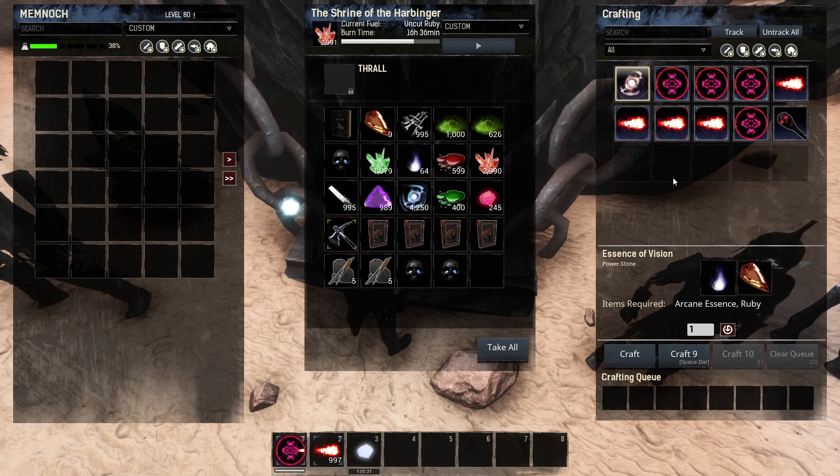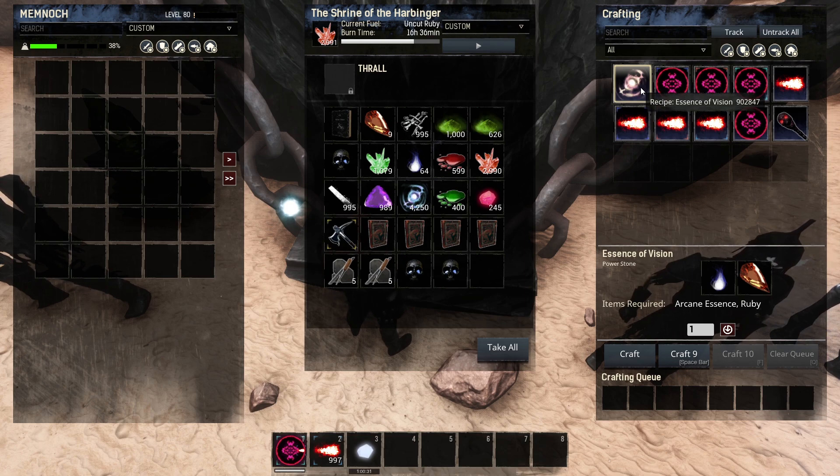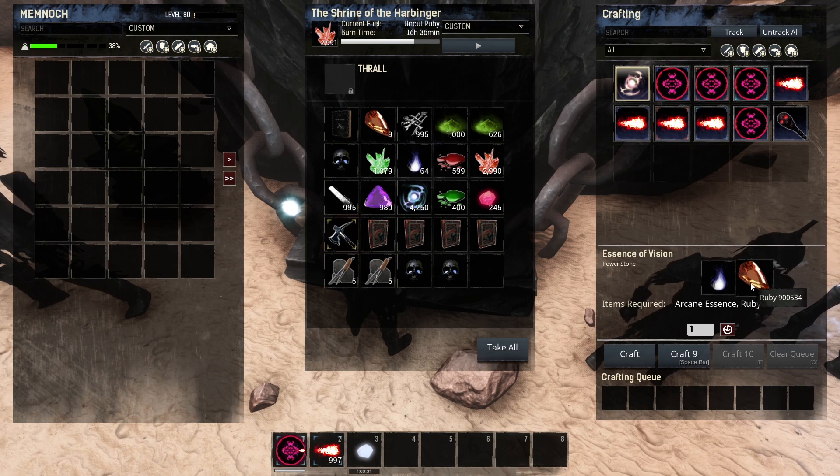The Essence of Vision can only be crafted in the Shrine of the Harbinger, which can only be crafted by a blood magic user. So you need to be a blood magic user — no negotiation. For those who played vanilla, this would look familiar if you've been to the Midnight Grove. It's very cheap to craft — just one arcane essence and one ruby.